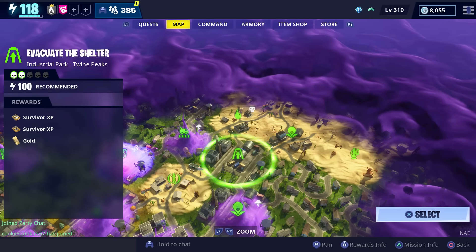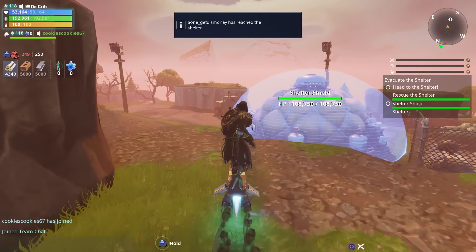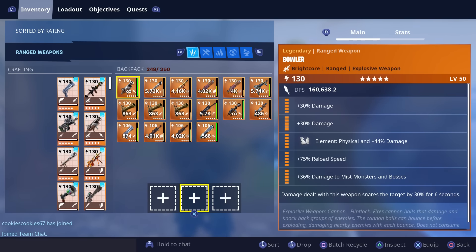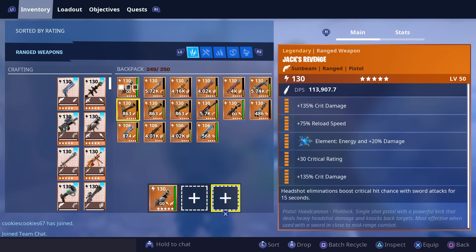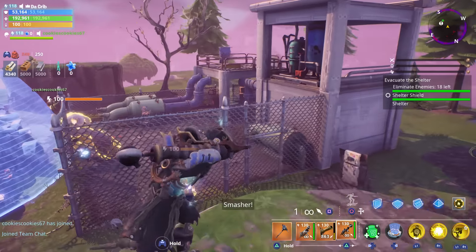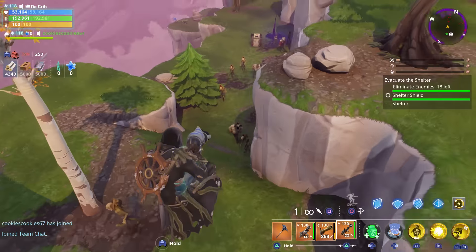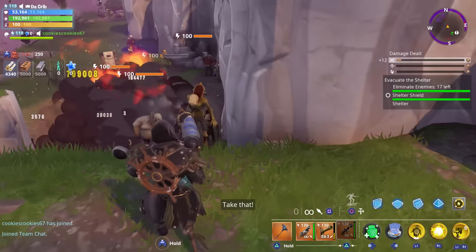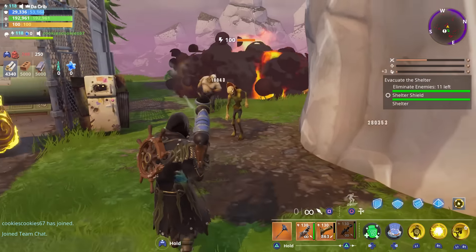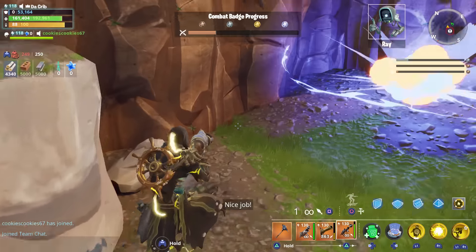The mission we're going to do is a level 100 Evacuate the Shelter. With Evacuate the Shelter the first thing you have to do is go there and defend it. I'm going to try to run around and get some Blackbeard stashes to pick up peg legs and cannonball grenades.